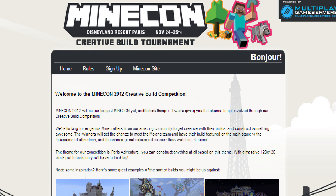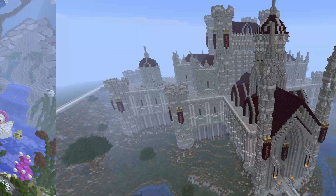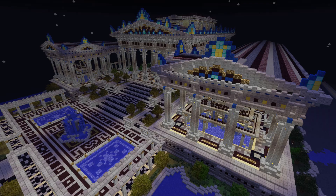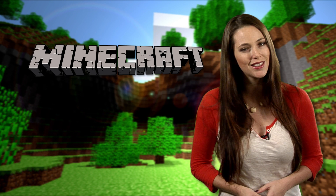You can meet the Mojang team by entering the Epic Creative Build contest and submitting your best build for the Paris Adventure-themed contest. This is on a massive 128x128 plot, so think big boys and girls. Now let's check in with Pico, where she's all assassin in this week's community map highlight.